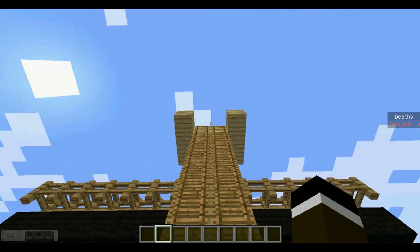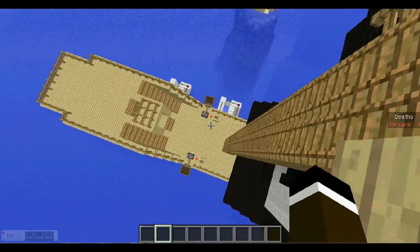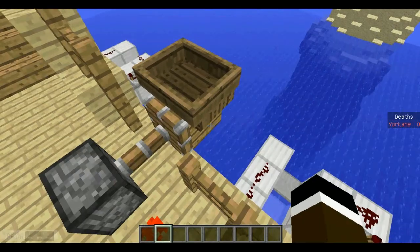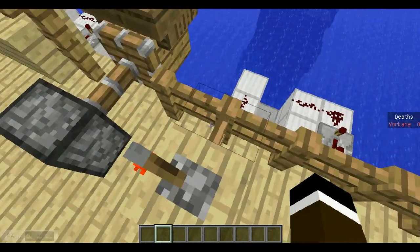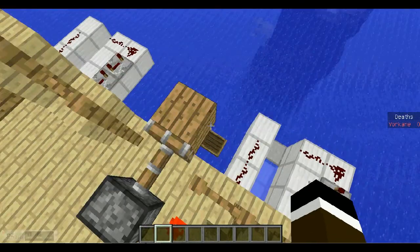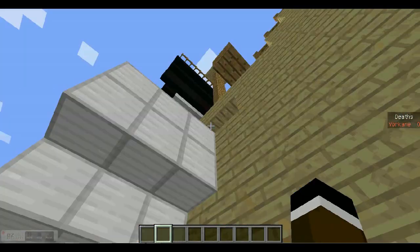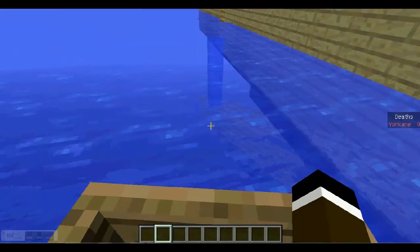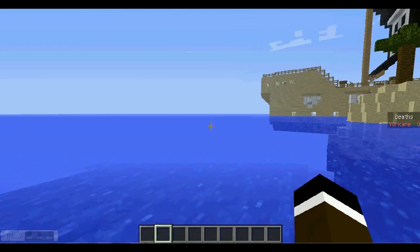Up here is the crow's nest where you can look at the other team and try to shoot them with bows. There are also small places where you pull a lever, which retracts a mechanism and a boat drops — then you can swim to the other team as fast as you can. It's a bit glitchy, but it works. You can try to get in the boat and press the lever, or just swim around to the other team.